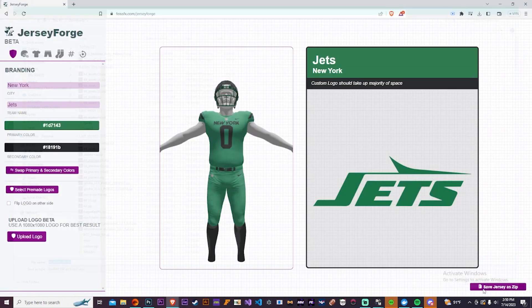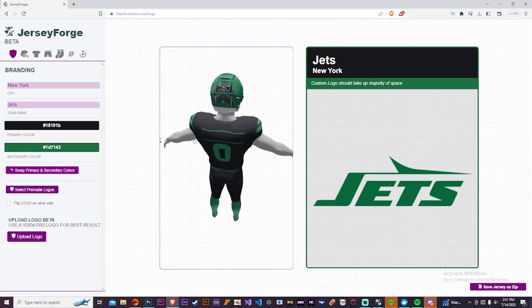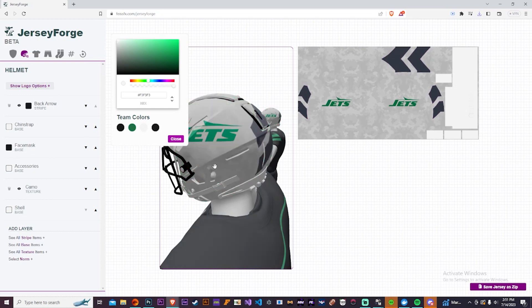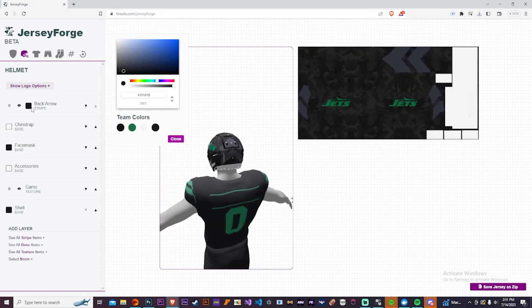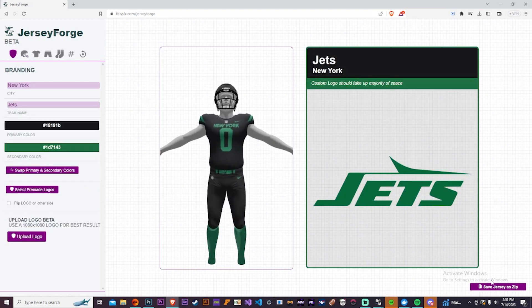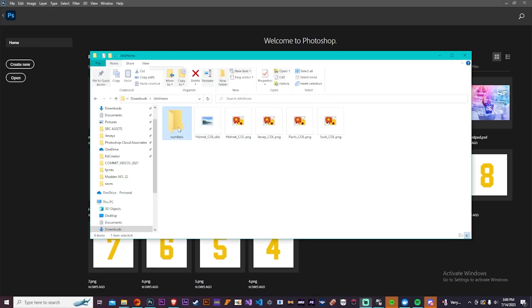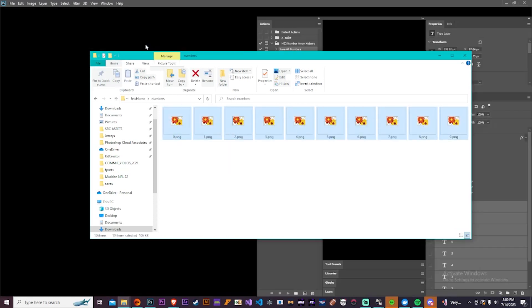Once I'm done with the jersey, I came back to the main page and just looked at it one more time before saving. Here you can see swapping the primary and secondary color in action. But I realized you couldn't really see the logo with a green helmet, so I quickly tried white, decided that's not what I wanted, and went back to a black helmet. Back on this page, another feature is if you want to change the primary or secondary color to a completely different color — like changing the black to white — it just automatically changes it.